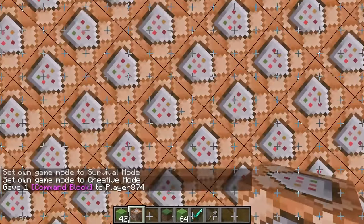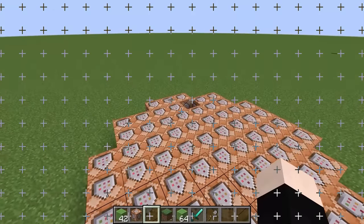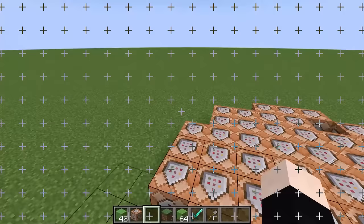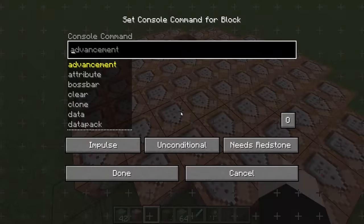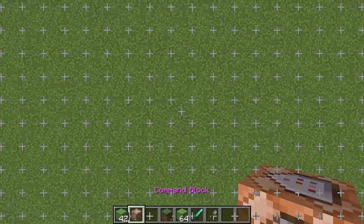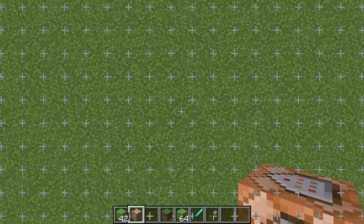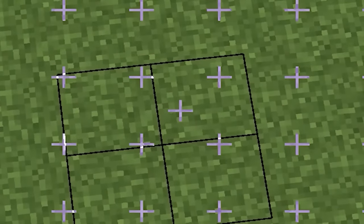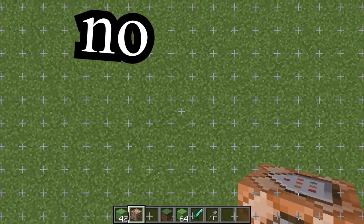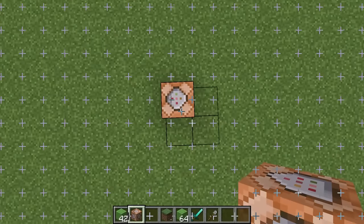Let's go in and place a command block. How am I supposed to place just one command block? This is impossible. What happens if I open this command block — will it open everything? Let's see. It only opens one. So I'm gonna try really hard to only place one command block. This is not good. It's not good at all. No, no, no, no, no. Okay. Nice. We did it.